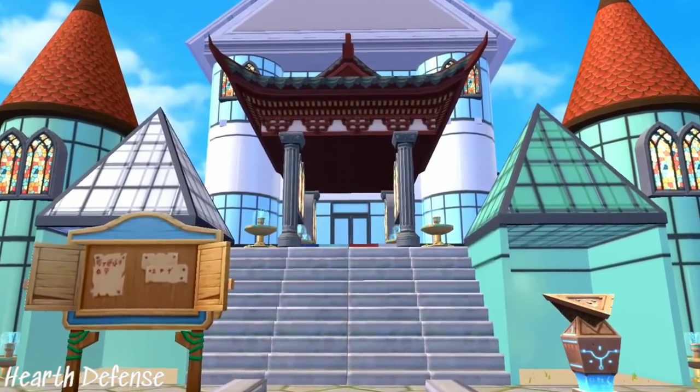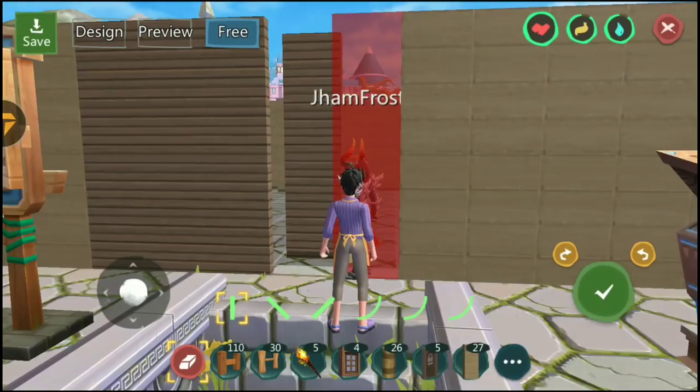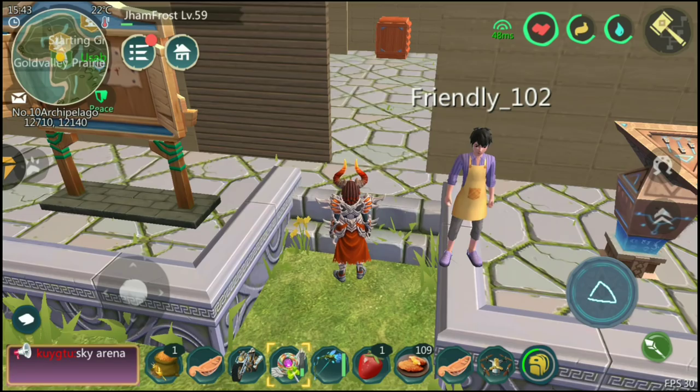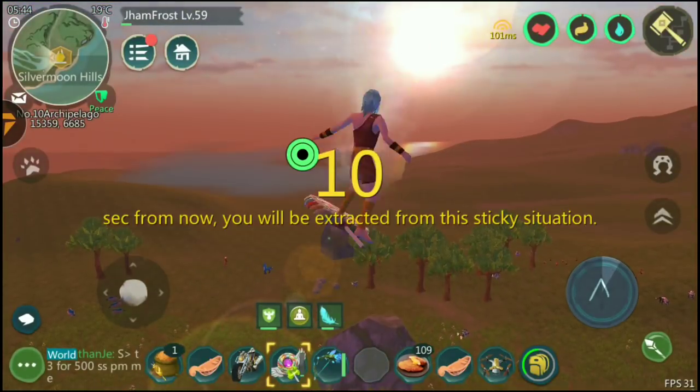Sixth, heart defense. In the future, there might be heart raiders, thieves, and more trying to steal and conquer your heart. Editing and saving your heart will definitely kick everyone out. Gliding allows you to use SOS and get out of the area as soon as possible.